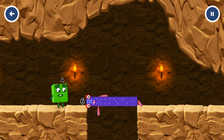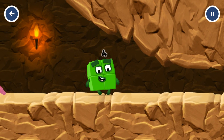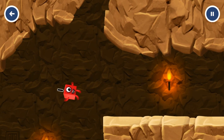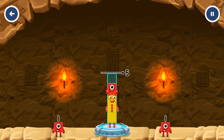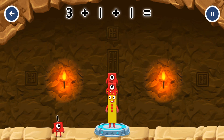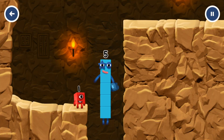Well done! I'm not so sure four is going to fit through there! Three! You made it! Add number blocks to make five! One! One! That's right! 3 plus 1 plus 1 equals 5! Five! You got it!